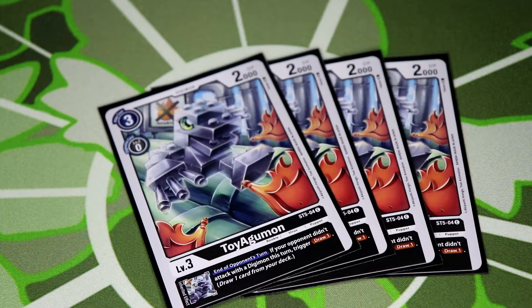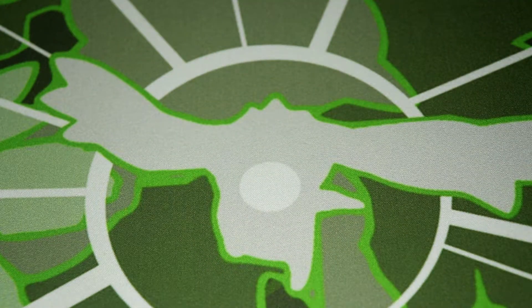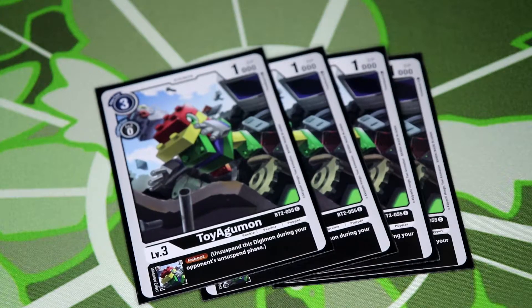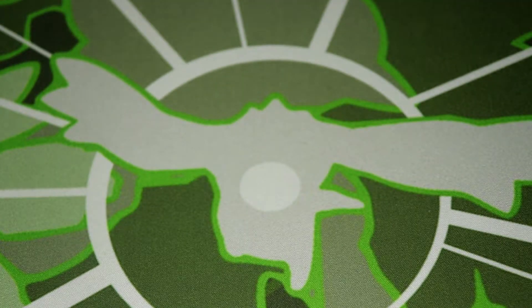With eight blockers your opponent is pretty much forced to not attack, so you're just going to get a free draw every turn. If they do attack it's fine, it's just there for that pressure. Then wrapping up with Toy Agumon — I still like this one because it gives reboot, and most inheritable skills rely on reboot. Toy Agumon just helps make sure you always have reboot on your Digimon to trigger those skills, and also helps with consistency.